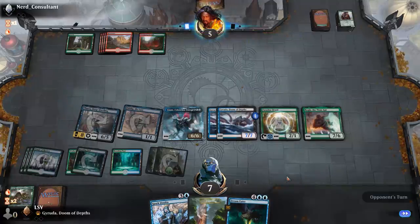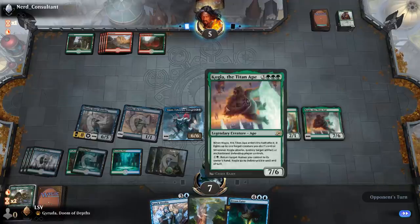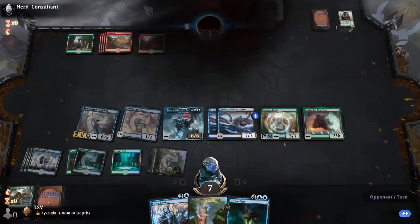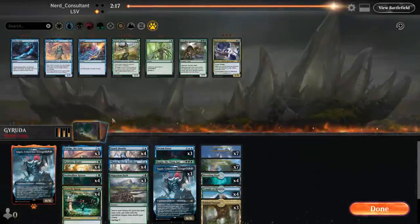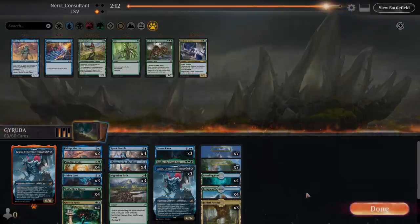Let's get Kogla and fight. They had a good run but I think we got them. The one attack they missed would have put us a little lower but turns out it would not have killed us. Now we get to go to game two and side in some Ether Gusts. I don't think Fibblethip is really where I want to be, and Destiny Spinner seems a little too slow. This seems fine.